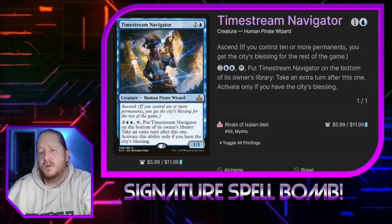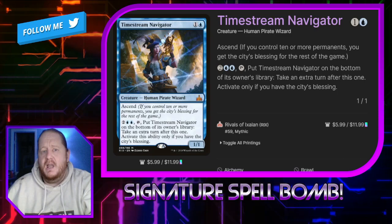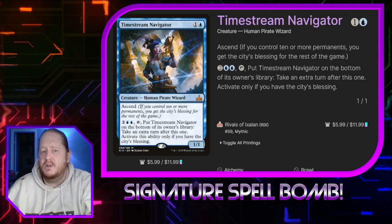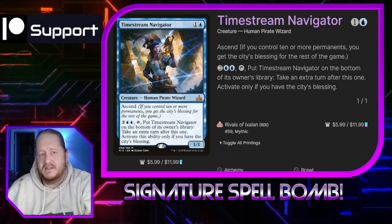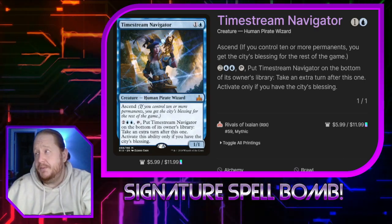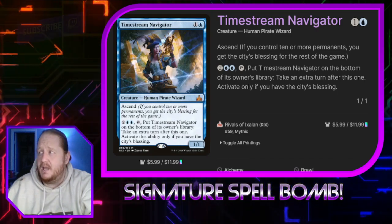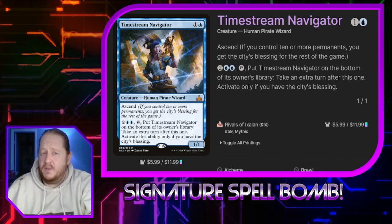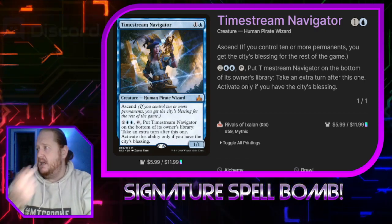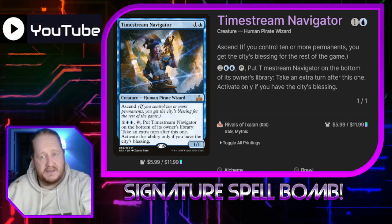Timestream Navigator, our combo piece, costs one and a blue. It's a 1/1 with ascend — so if we have ten or more permanents, we have the City's Blessing. If we pay two and two blue and tap her, we put her on the bottom of our library and take an extra turn after this one. We can only activate this ability if we have the City's Blessing. We can sacrifice tokens to Polymorph to keep taking extra turns, but really we want the Prismatic Bridge down, because every turn it's going to pull her off the bottom of our library, put her into play, and we take the turn again. We can keep doing that until we've built up a board state or a viable win condition.